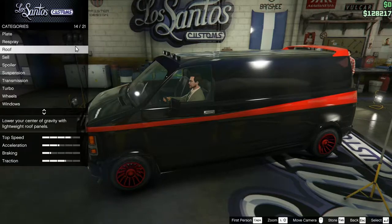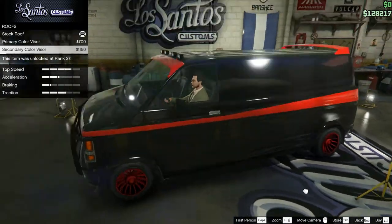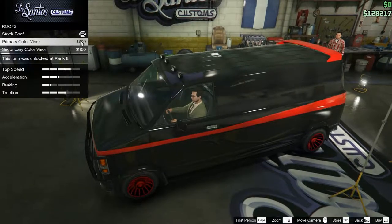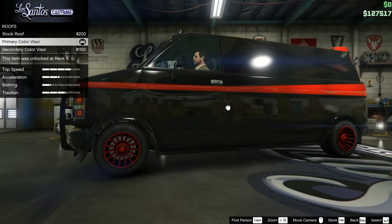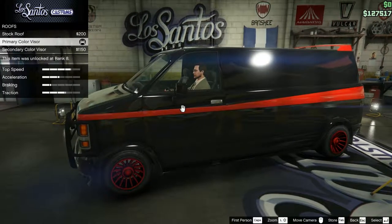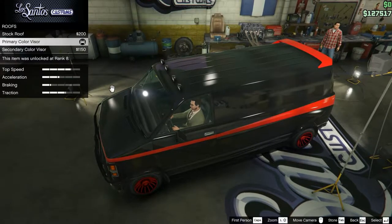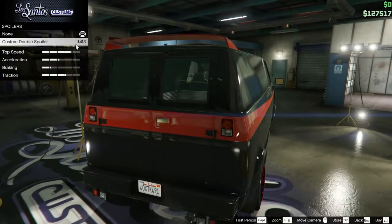We're not going to put a crew emblem. Let's see — roof, stock roof, primary color visor, secondary color visor. I'm going to have to go to the internet. Interestingly enough, it is a primary color visor on the A-Team van. I'm still thrown off a little bit — I'm still triggered by the whole Mandela effect with this. This is how I remember the van to look: black, black, red. I don't remember this part being a medium gray, but consider the televisions we had back then — you probably couldn't tell the difference.